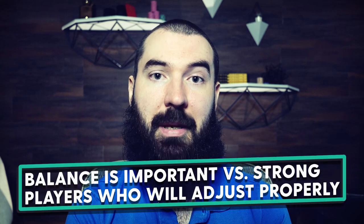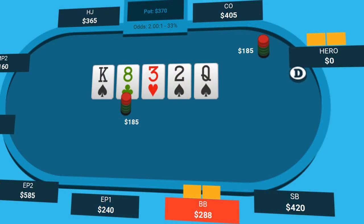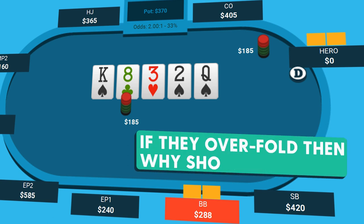When would I be balanced in this river situation? If my opponent is a strong hand reader and I think they're going to make strong strategic adjustments and continue at an appropriate frequency — meaning they'll continue with their bluff catchers appropriately and fold the things they're supposed to fold — then I myself should be very balanced. But the more important question should really be when should we unbalance ourselves? Let's say our opponent is going to fold half their bluff catchers, which means they're overfolding. The way I should respond is by throwing more bluffs into my range. I exploit the fact that they are folding too often.